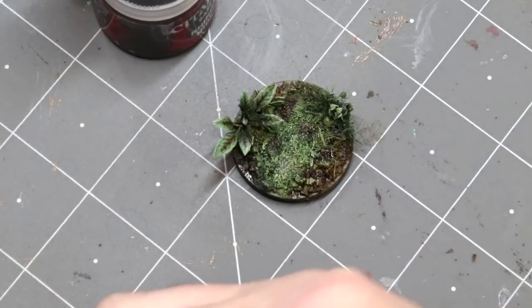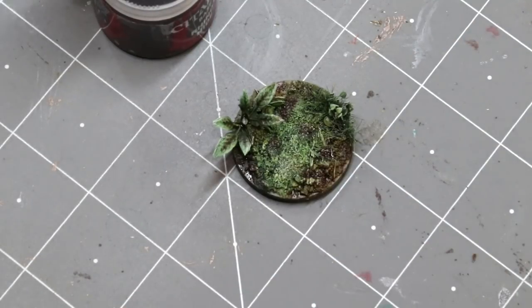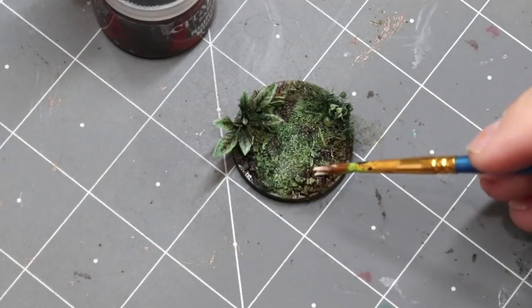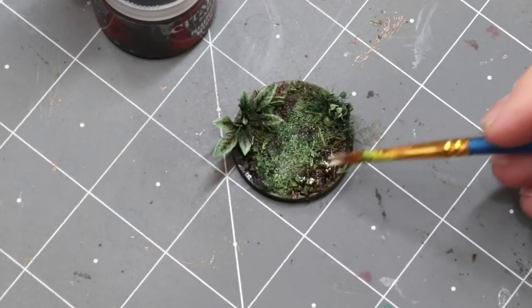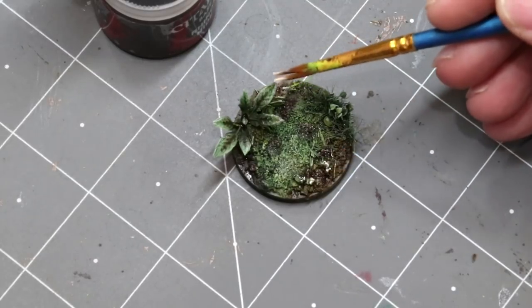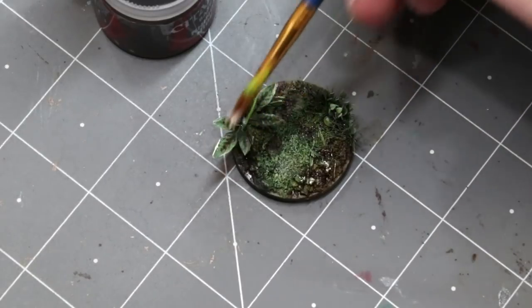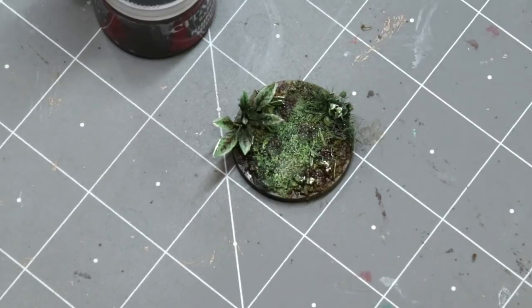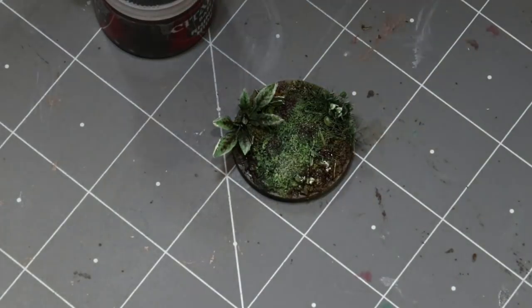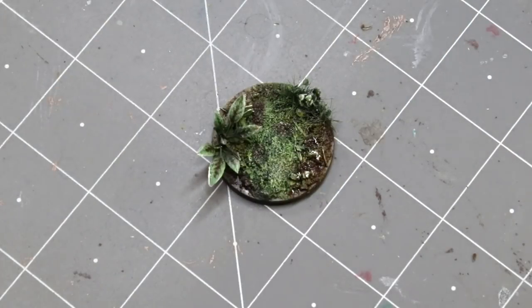We can also take some of that Pale Sand we used earlier for dry brushing and just hit a little rock or two — kind of pick some of those out. Maybe get the edges of a few light spots, maybe hit those leaves a little bit. When you look at this base, we want it to have some presence.